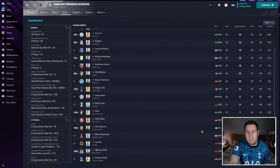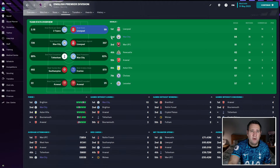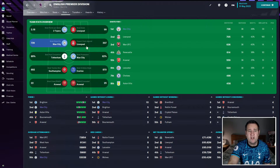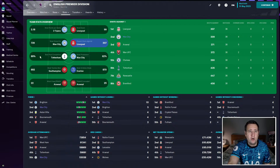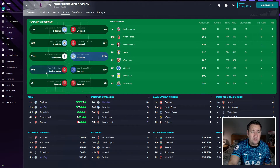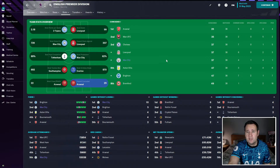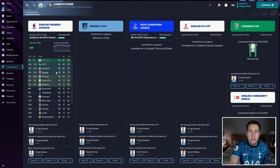Haaland is the man of the match most often. Ederson had 14 clean sheets, putting them joint 4th. Team-wide stats: most points per game at 2.18, 2nd for most goals with 94, most shots for with 739, 2nd for fewer shots against with 309, 4th for pass completion at 87%, and top for most possession at 62%. They conceded 37, joint 3rd fewest. They won the Premier League, but missed out on the cups. With 83 points it's decent, though it really needs to be in the 90s to compete with the top tactics.